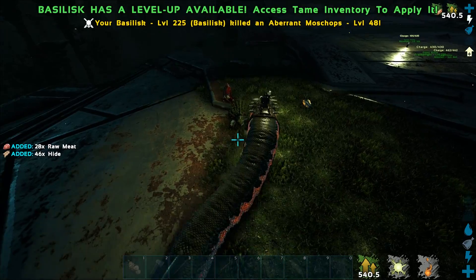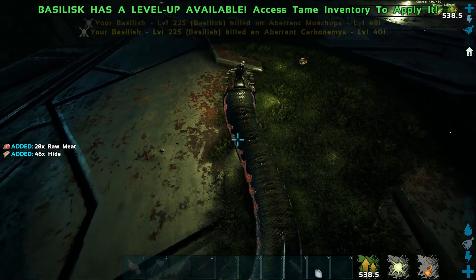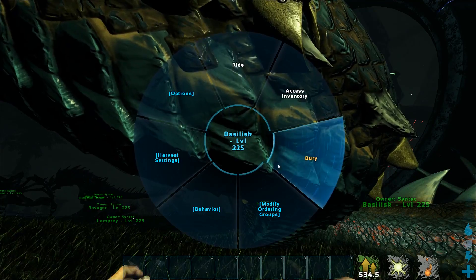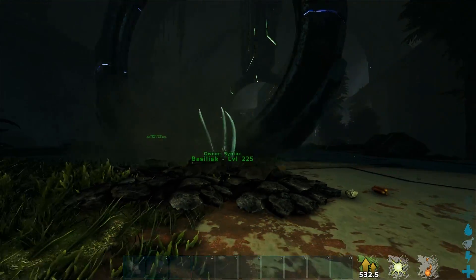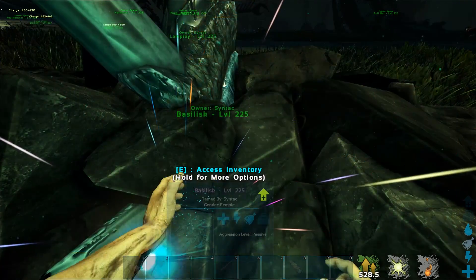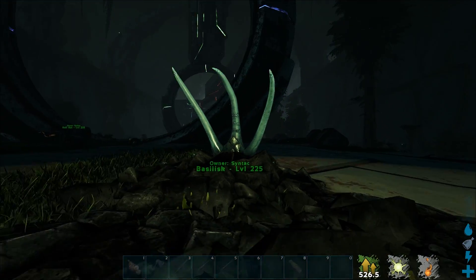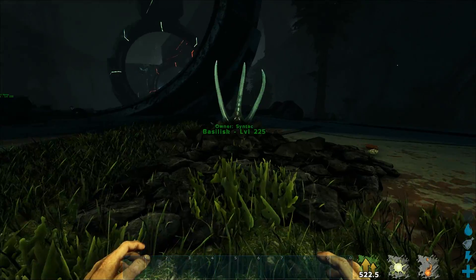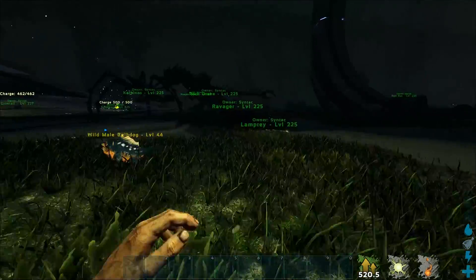We just destroyed that raptor. Let me try to hide the Basilisk underneath the ground. There we go — that's what you'll see when you encounter one of these guys in the wild. Really terrifying, so just watch out for these dudes.